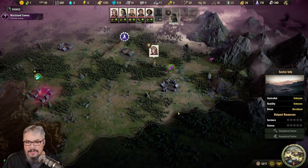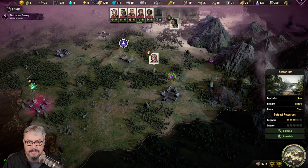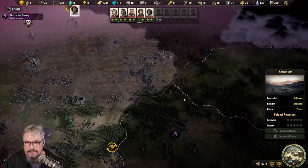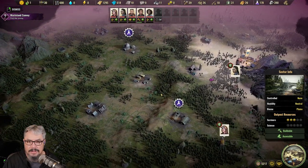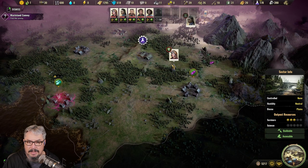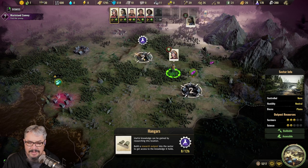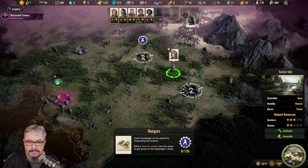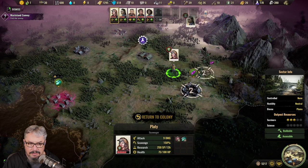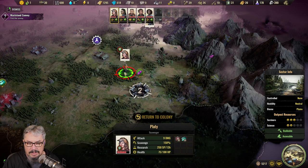Out here we'll find various things. We have two types of scavenging locations. This one that looks like a cog will have a research item or some other item inside it — but you cannot go and manually scavenge it. It says you need to build a research outpost into the sector to get access to the knowledge it holds. So to get anything in the cog locations, you need to build an outpost.